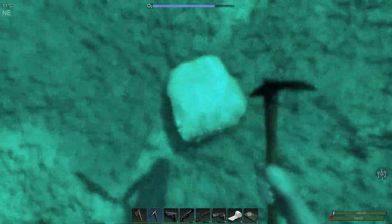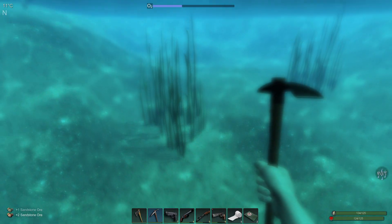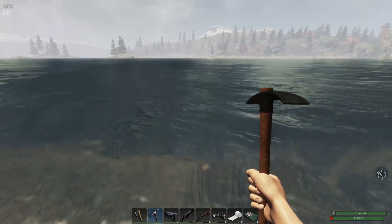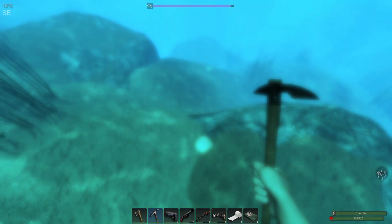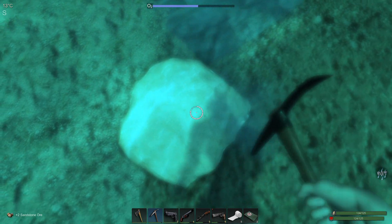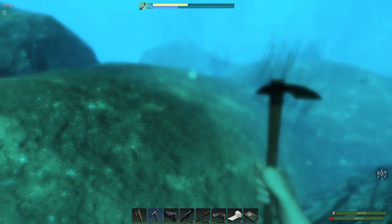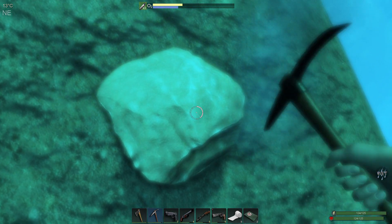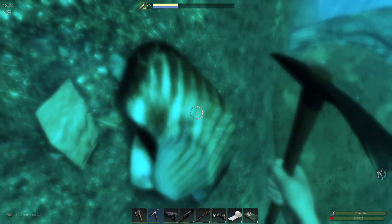I think that's another pearl in front of us — we're gonna have so many pearls. Yep, that's definitely another pearl. First I want this sandstone and then I'll go for the pearl — we've already got five pearls on us. Oh, and I see another sandstone just down there. You know what, I think I'll just go for the sandstone — makes more sense to go for this and the one below it too.